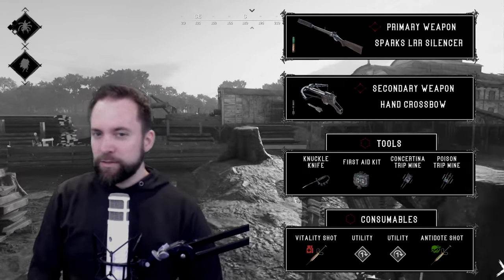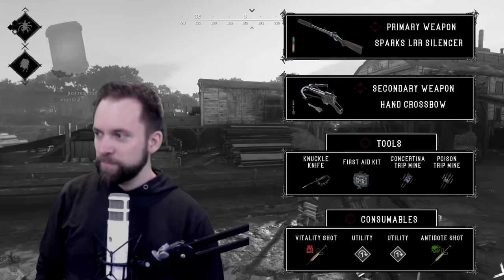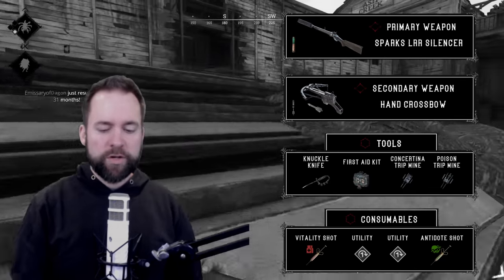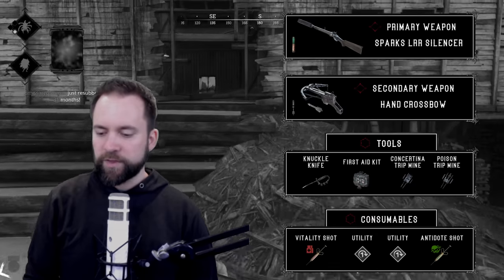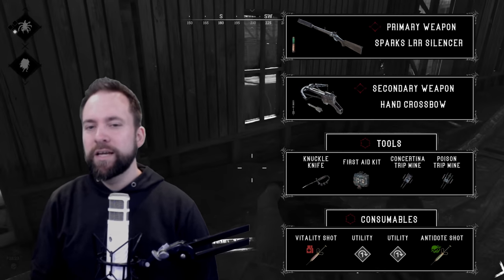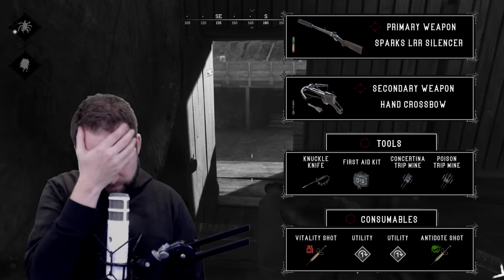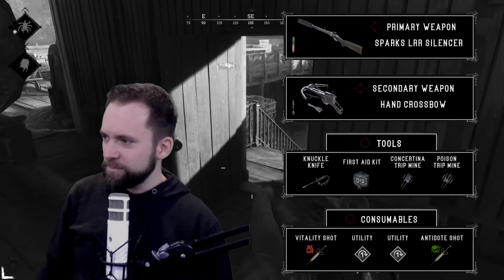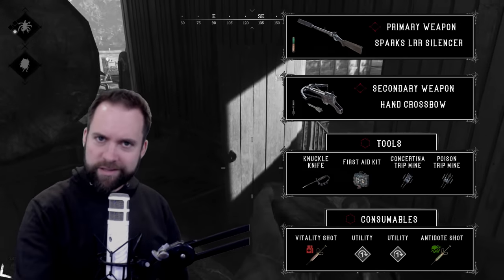Consumables - take whatever you want. I took a Vitality shot and antidote shot - antidote shot to piss people off when they play poison ammo, or in case I step into my own trap combo, which of course never happens. Flash and poison bombs - stuff people absolutely love. And now you're like, what the fuck Mike, what is this loadout?